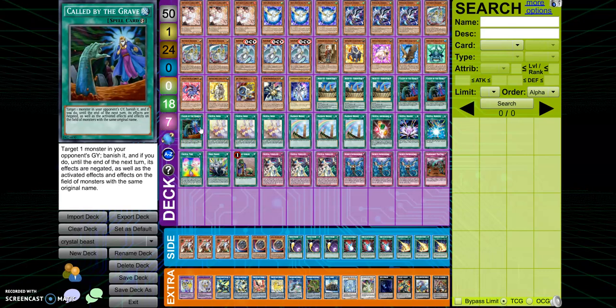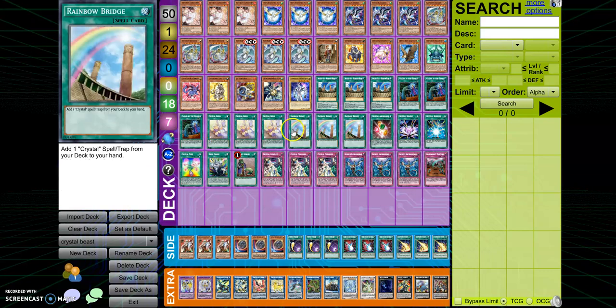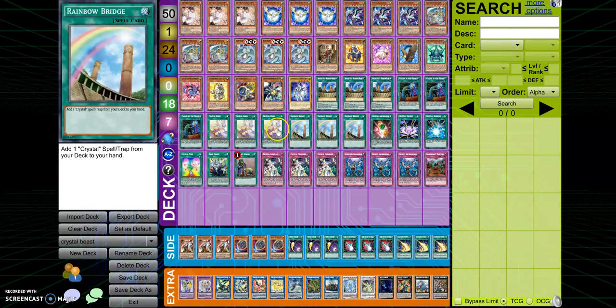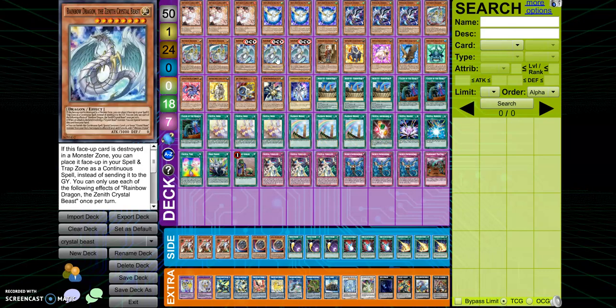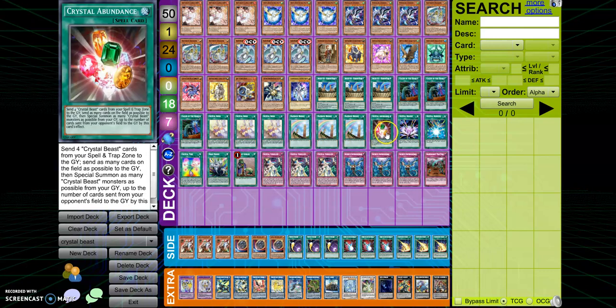Three Crystal Bonds and three Rainbow Bridges used for basically the same reason: Rainbow Bridge adds one Crystal spell/trap from the deck to your hand. Basically you use Rainbow Bridge to get Crystal Bond, Crystal Bond to get Sapphire Pegasus — that's what these two combos are for. Also Crystal Bond can let you get a Crystal Beast, but that's not really needed — you're always going to search Sapphire Pegasus.